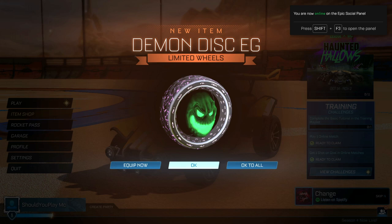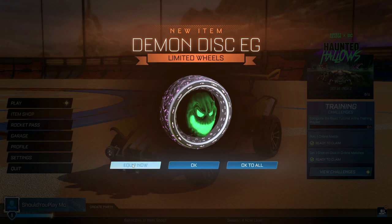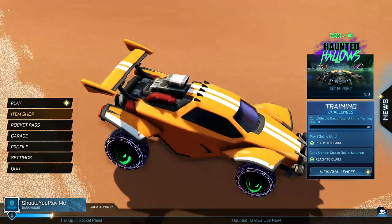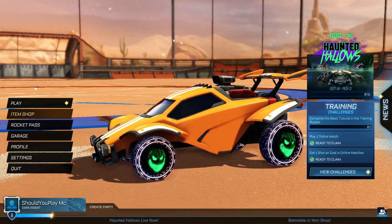So let's go and try it! New item: demon disc, limited wheels. Okay, so we're going to equip it now. What we're actually getting is the wheels for free, and they are Halloween themed.